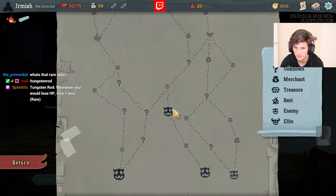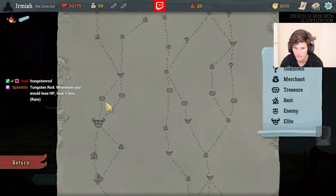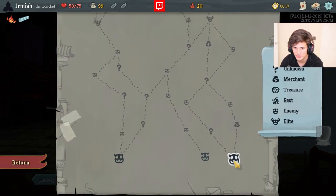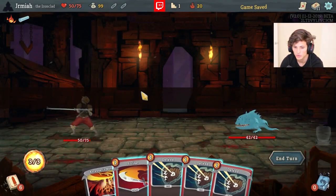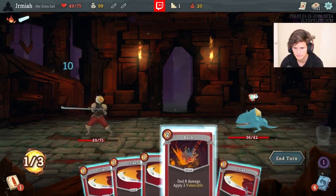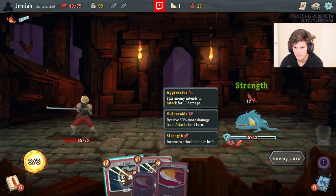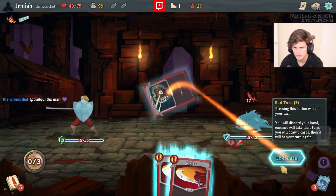Tungsten Rod is really good with Tori - you take zero damage. I think this path is too aggressive, so I'm going to go for the less aggressive path but still an early elite, which is a little bit risky because I took damage to get a rare relic. I've got to make sure I beat these fights without taking too much damage.